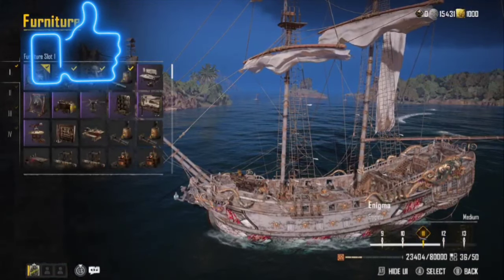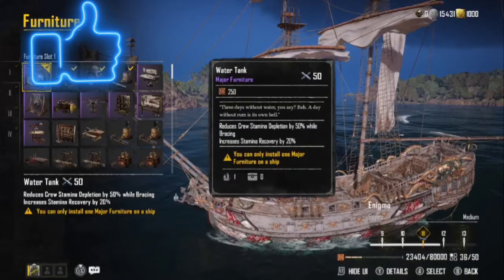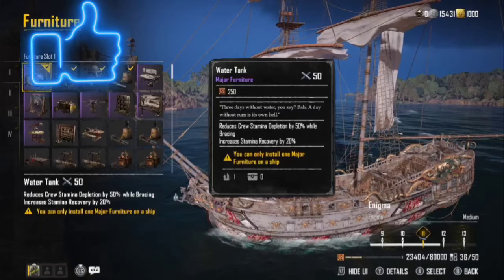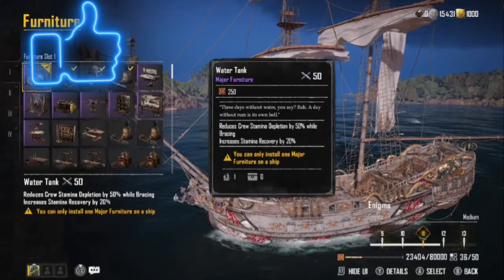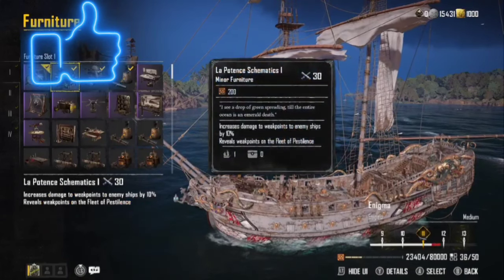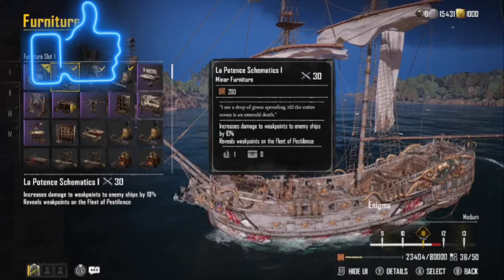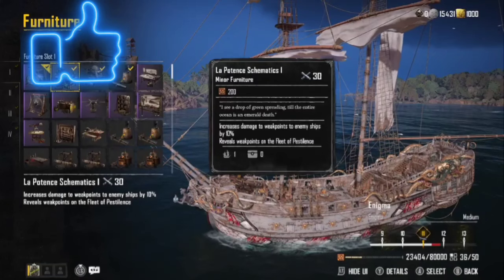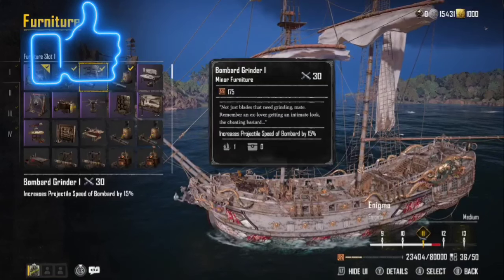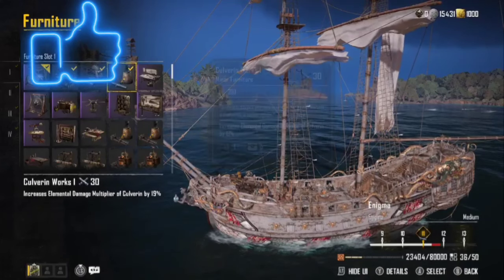When we come into furniture, this gets a little controversial. With the water tank, it reduces stamina depletion by 50% while bracing and increases stamina recovery by 20%, so you're going to be able to brace like mad. Then there's our Lapontent schematic — that's really important right now. If you get in PvP it'll help you, and it's also going to help against those plague fleets by letting you see those weak points. The Bombard grinder increases projectile speed of Bombards by 15%, which actually helps quite a bit.